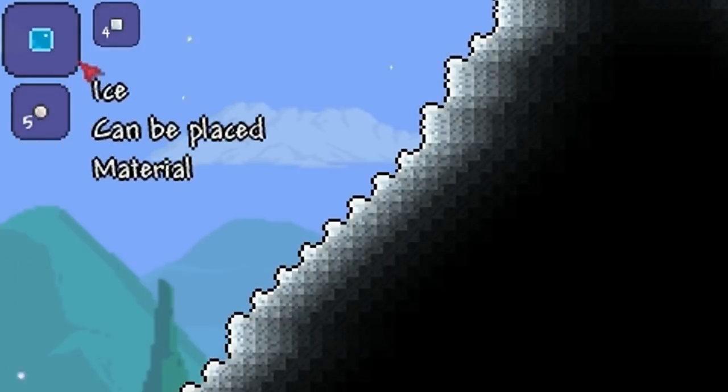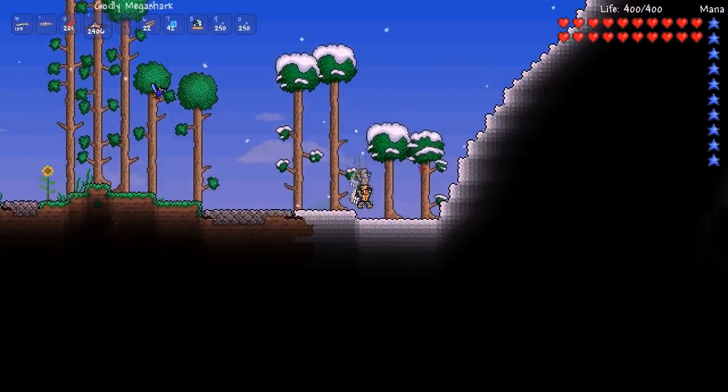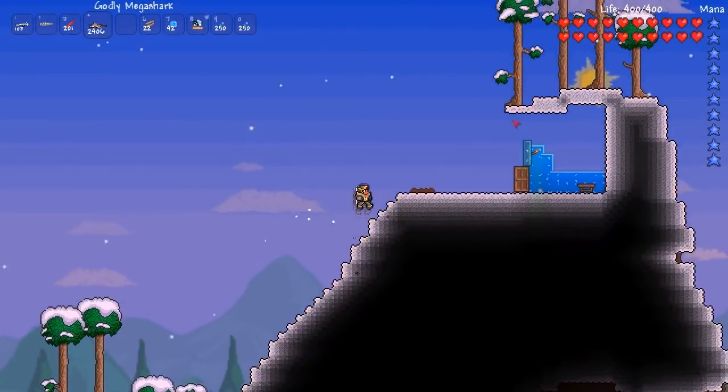To craft ice, all you need is 4 snow blocks and you can craft this literally anywhere in the world without a workbench or an anvil. Another way of getting ice is by simply killing some of the mobs which spawn in the snow biome. There'll be an annotation on the screen right now on how to get a snow biome in your world.